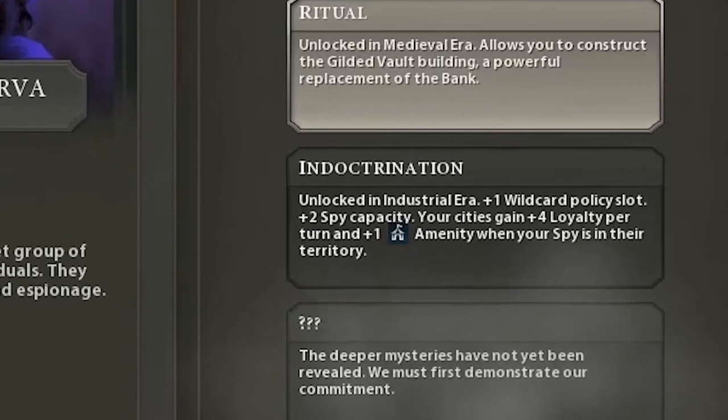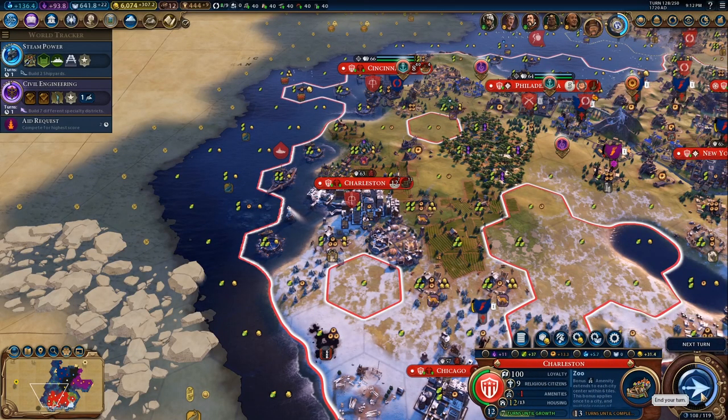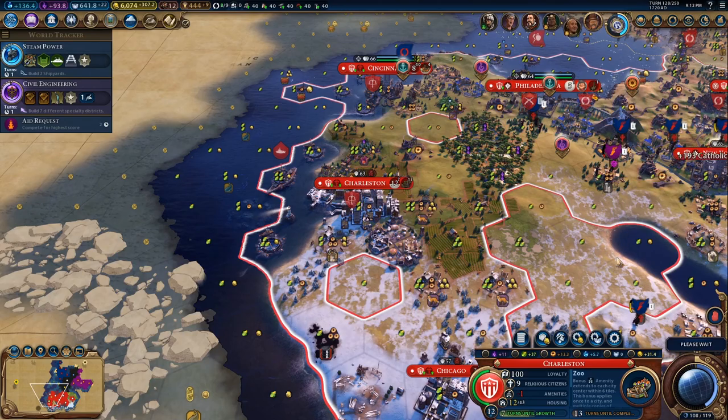You will generate a lot of money and it will also help you along the civics tree. Moving on, the Indoctrination bonus is unlocked by reaching the Industrial era — again, you've got to use a governor title to unlock it. This bonus gives plus one wildcard policy slot, plus two spy capacity, and your cities gain plus four loyalty per turn and plus one amenity when your spy is in their territory. Secret societies and intrigue — it's very interesting and also quite useful. The plus two spy capacity is really good — get as many spies out there as you can, siphoning funds and so on. Spies are very useful, and an extra two spy capacity is very, very good.